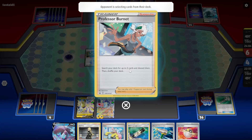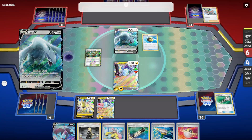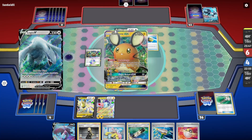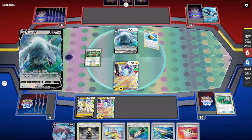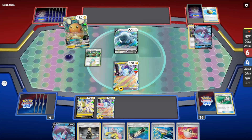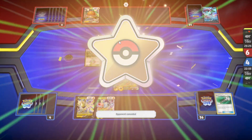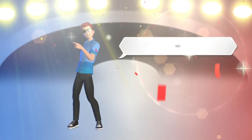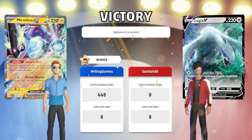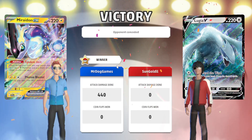There's no Battle Compressor in Expanded, so they have to use Professor Burnet. They discarded two Archaeops — just need to find the V-Star now. They didn't have anything. I think we would have won anyway even if they did get the knockout on my Miraiadon, because we were able to get the first knockout and we had another attacker set up anyway to just keep chaining knockouts.